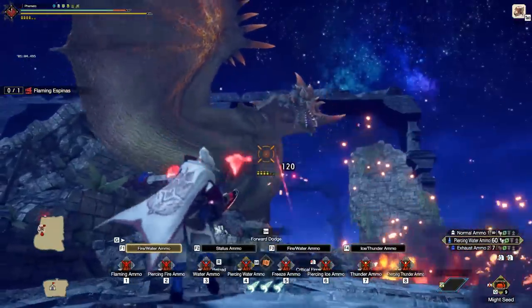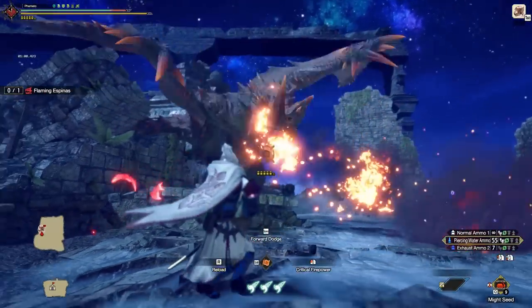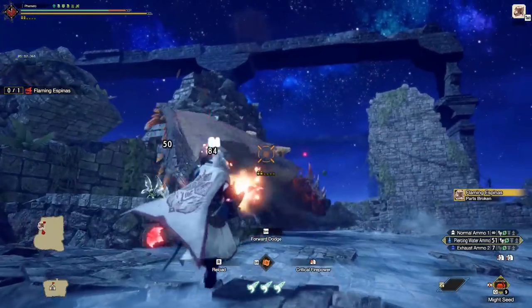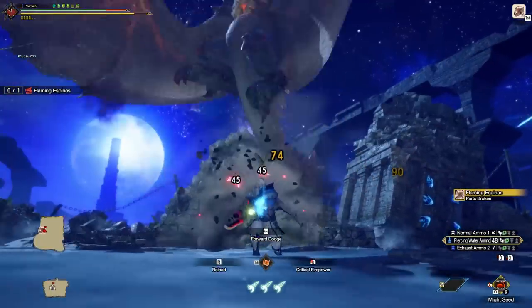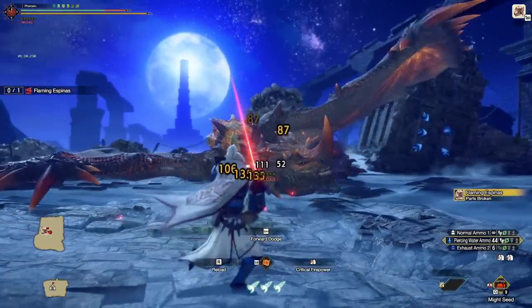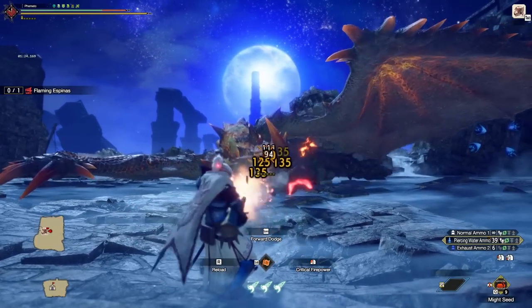Alright, so that's basically all the Gunner sets for Title Update 2. Budget sets took a huge step forward. Meta sets, like the Super Min-Max versions, got a tiny amount of power creep. And this is good. For the most part, I feel like everyone can make some very solid Gunner sets with average charms and no augments. That gap between the budget and the Min-Max is getting really narrow, and that's very much welcome. But that's all for me — thank you all for watching, and good luck out there, hunters.